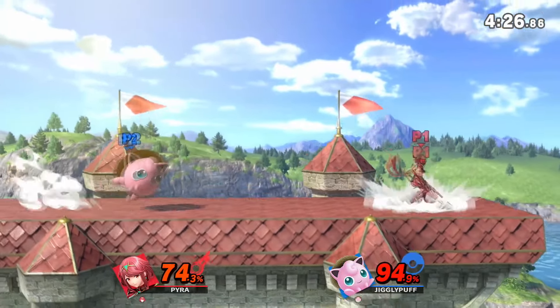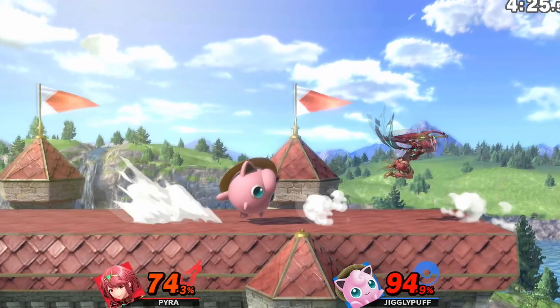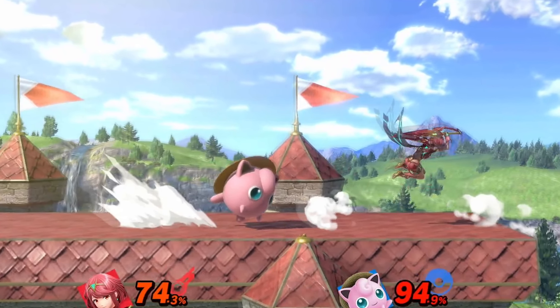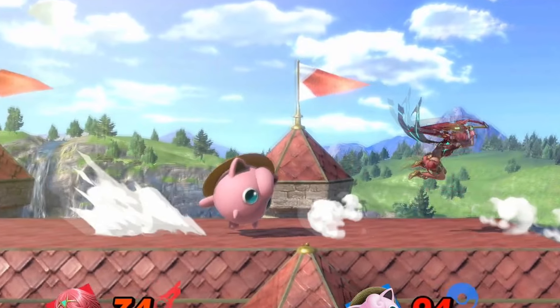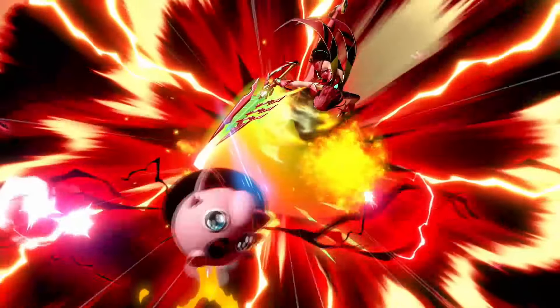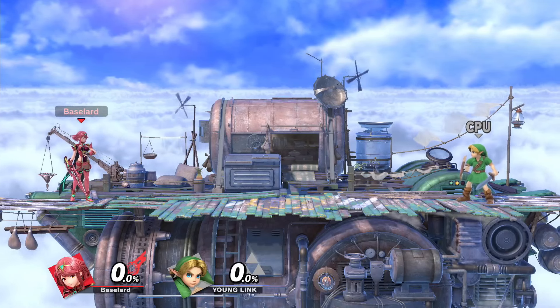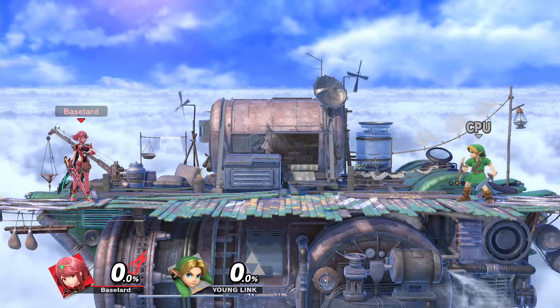Which way is the opponent holding when they're approaching? Forward — towards you. And which way should you not hold when getting hit by back air? Forward, towards Pyra. You add two and two together and you get... So yes, back air is well suited to stuffing approaches, but it doesn't stop there.